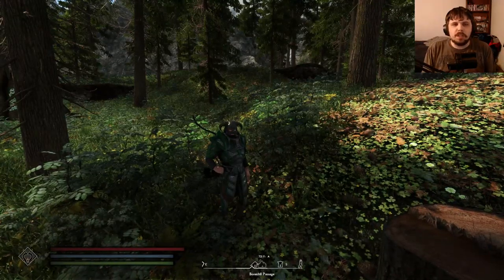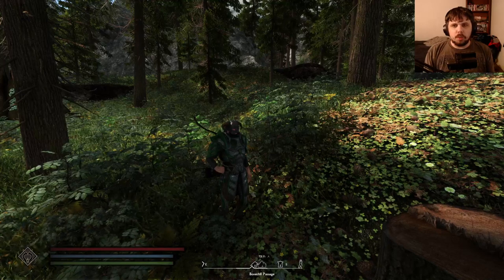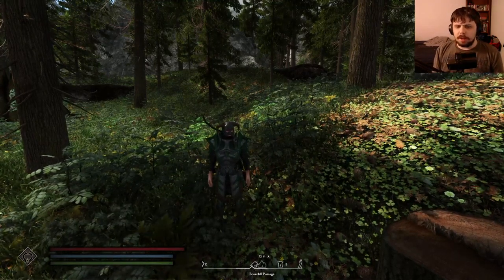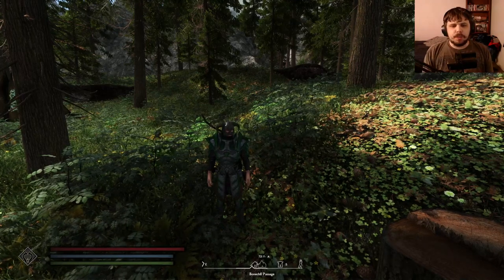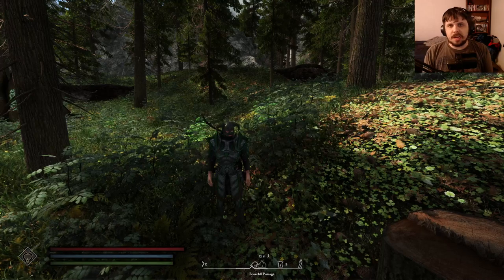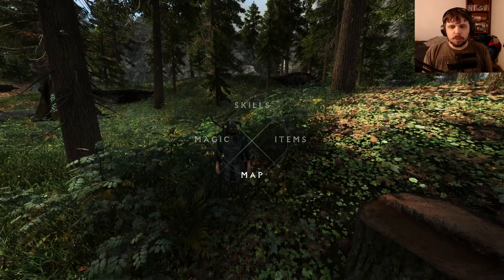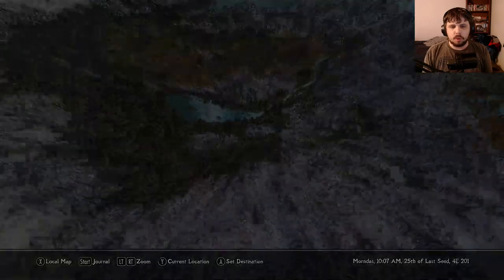What's going on Wolfpack? Welcome back to the channel. I hope we're all doing well. In today's legendary walkthrough location, we are going to be taking a look at Bonechill Cave or Bonechill Passage, whatever you want to call it. Seeing as how I'm catching up on my Draco character and leveling him up a little bit, let me show you where it is on the map. Bonechill Passage is right over here, right across from Pinewatch in the Falkreath Hold.